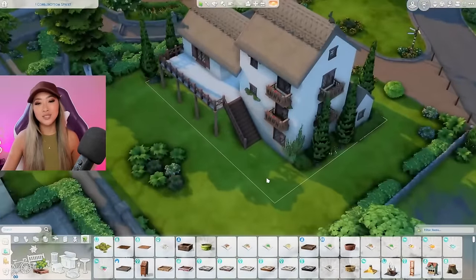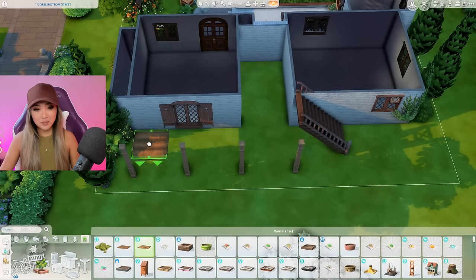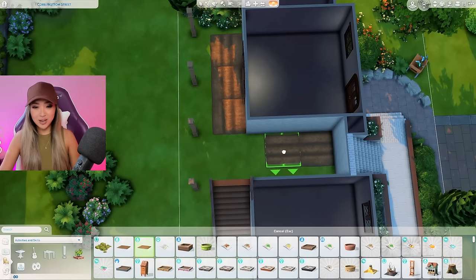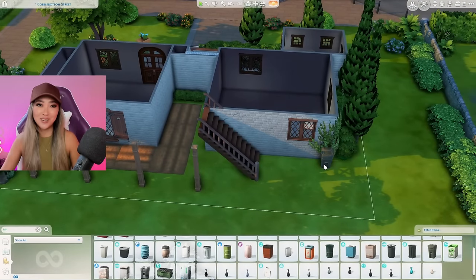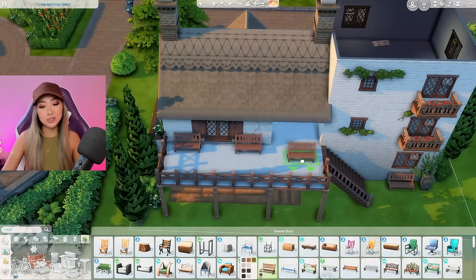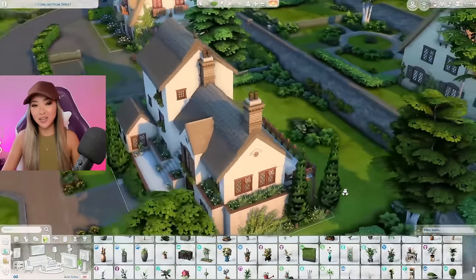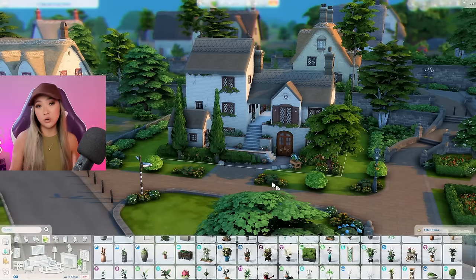One final thing before we move on to the inside — I want to add some sort of community garden. We have a tiny sliver of grass back here so I'm adding some garden patches. I imagine the owner of this bed and breakfast grows their own food and serves it to their guests in the morning for breakfast — all fresh organic produce, the best quality stuff. Homegrown is always the best, you simply cannot beat it. Okay, I think that's going to be it for the exterior — please leave your honest feedback because I'm more of a modern girly, not a cottage core expert. I'm super proud of it though!